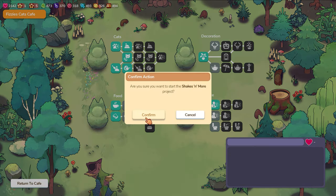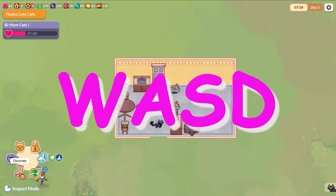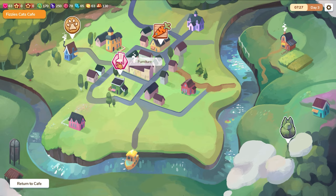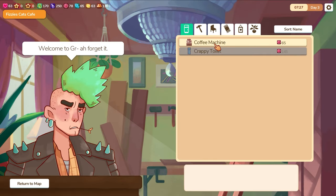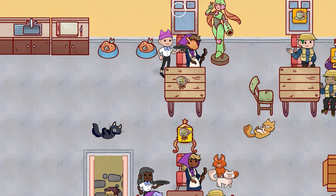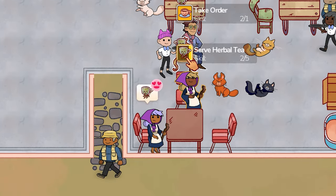The game controls are straightforward, using the WASD controls to move about the cafe, while the left and right mouse keys are used to interact with the customers and the environment. Visually the game is charming and whimsical with its interesting characters and cute cats, drawing you into a world of witches, punks and artists. The cats are adorable — lifelike or cartoonish — with their differing looks, colours and personalities.